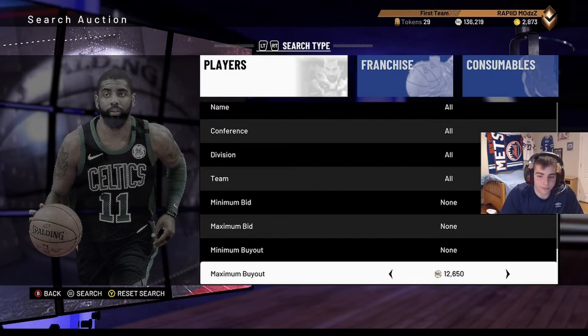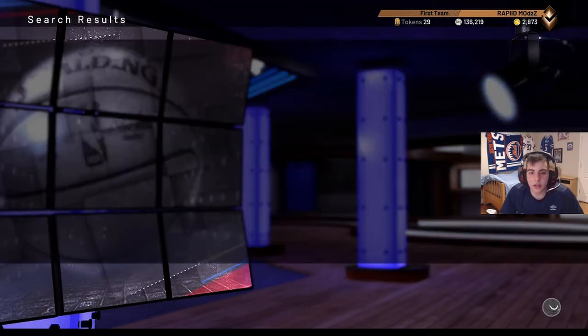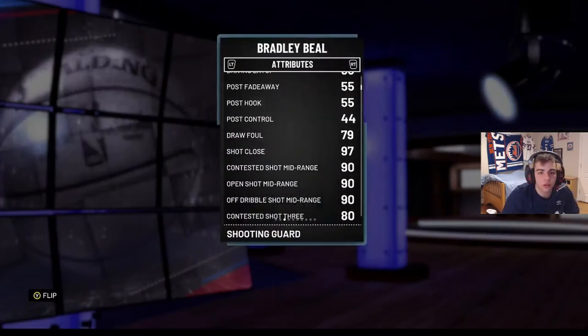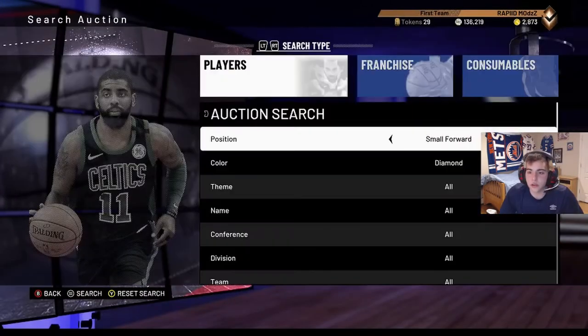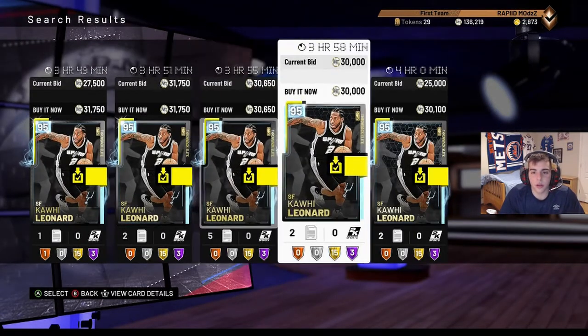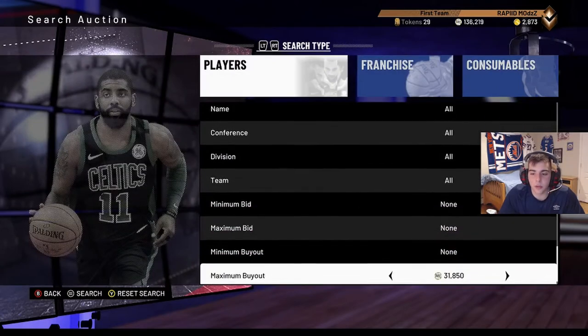Let's go - first snipe filter I got for you: 20k diamond. Look how cheap these point guards and shooting guards are, that's the first one. The second one we got is small forward diamond. These Kawhis are popping right now, I got a couple for 20k.